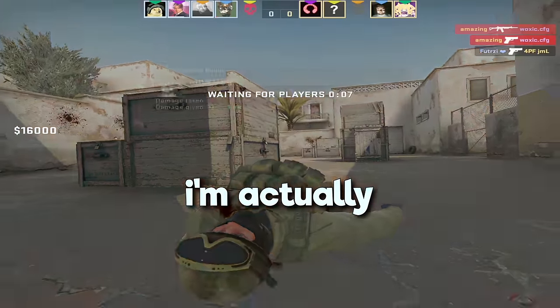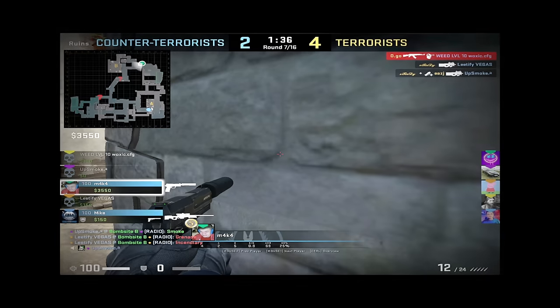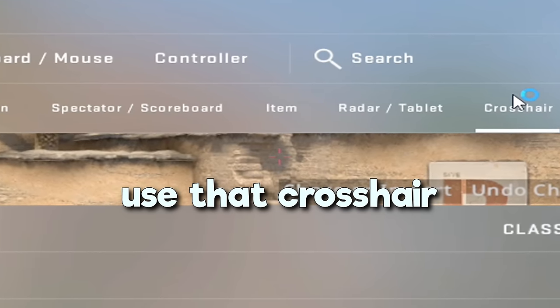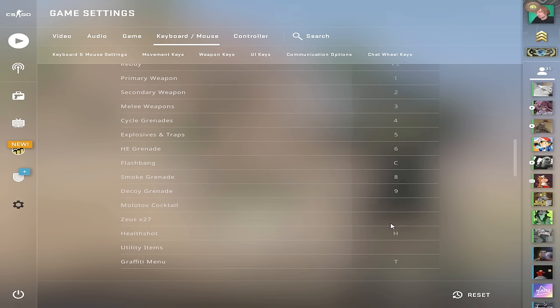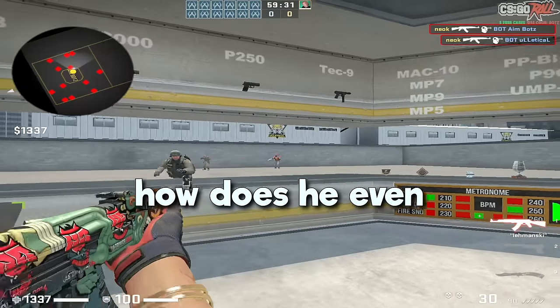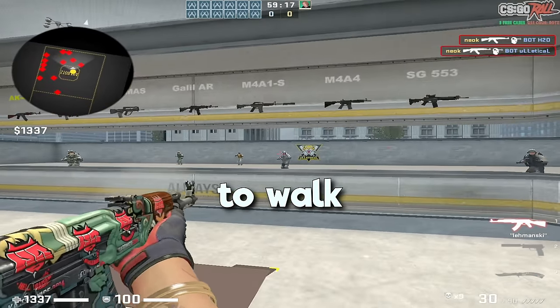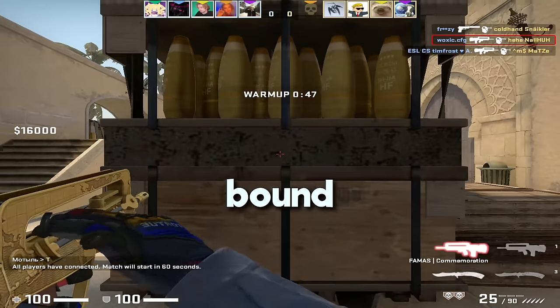I'm actually getting annoyed — Jesus Christ, this is loud. The Razer Gigantus, a leaf... wait, how do we open console? Okay, I'm already messing this up. Surely he doesn't use that crosshair. Select previous weapon — keypad right arrow. He doesn't have... wait, how does he cycle weapons? Oh, he cycles grenades. How does he even hold his mouse? I keep accidentally pressing inspect weapon when I'm just trying to walk. He doesn't even have scroll jump rebound on anything.